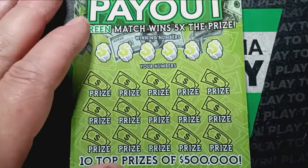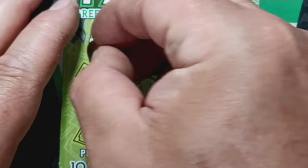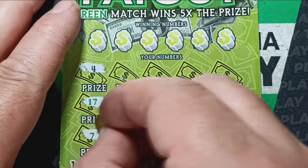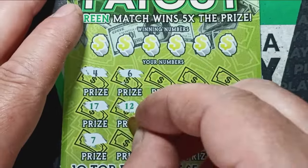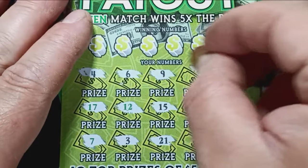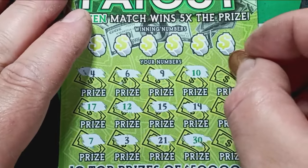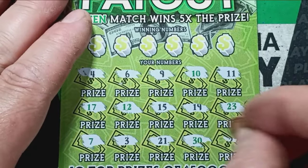We have ticket 1. Can we beat the odds here? Can we see big cash? Start off with a 4. Green 17. Green 7. 6. Green 12. 3. 9. 15. Green 21. Green 10. 19. A green Dirty 30. An 11. Green 23. And a 27.